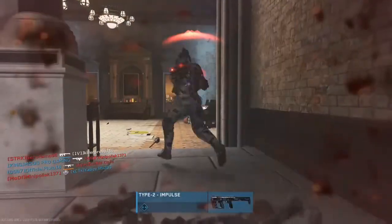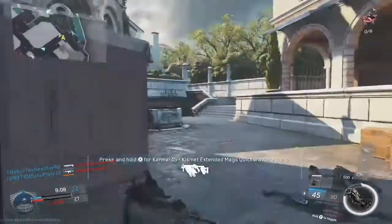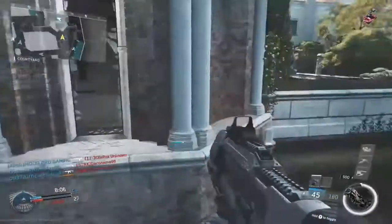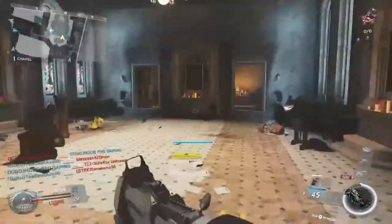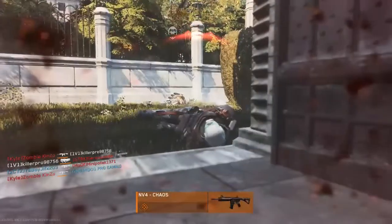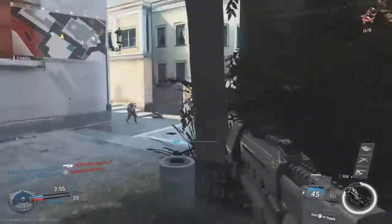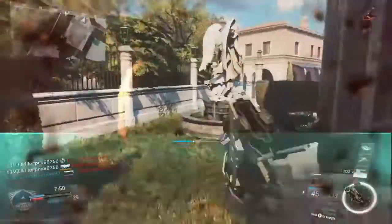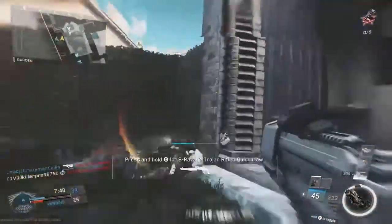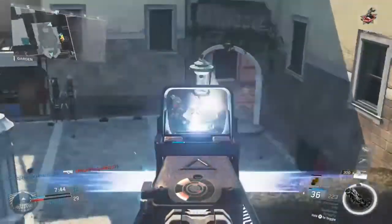Coming in at number 2 is the Red Cyclopean, and this is only here since this variant isn't really at the potential it could be. Like in Advanced Warfare, the laser Light Machine Gun was pretty good compared to this one. This one has like no recoil at all with the attachments I'm using — Quick Draw, Foregrip, and the VMC optic.